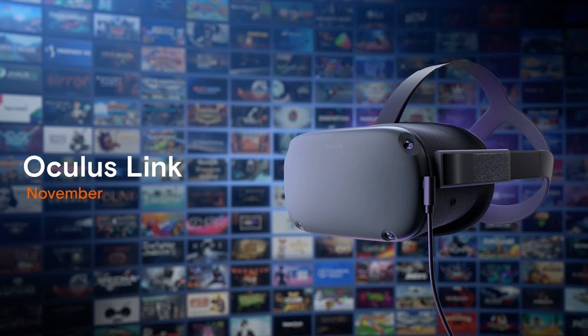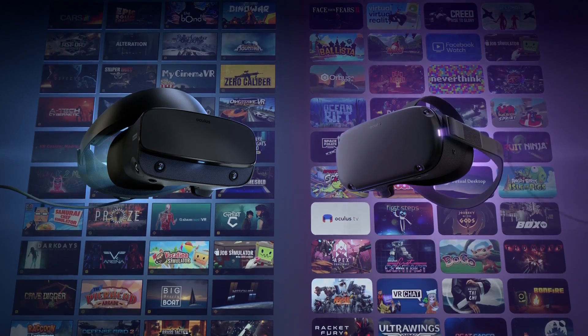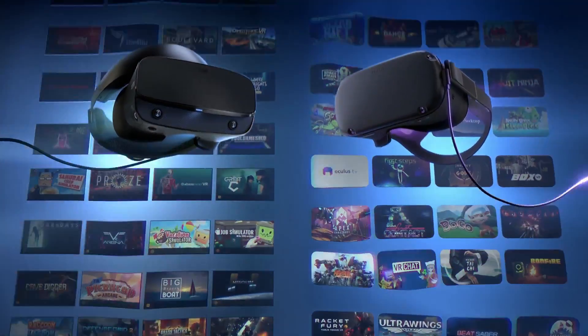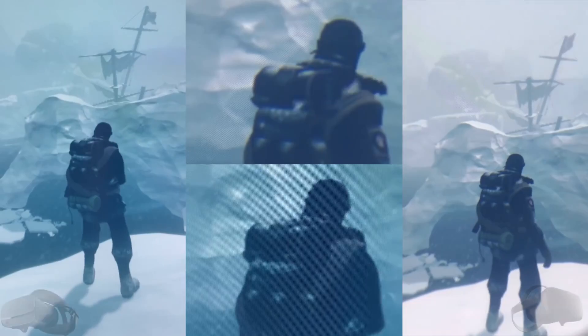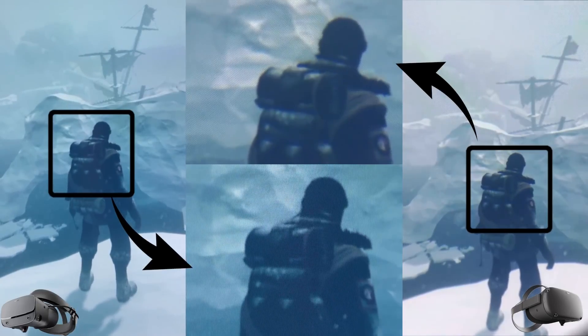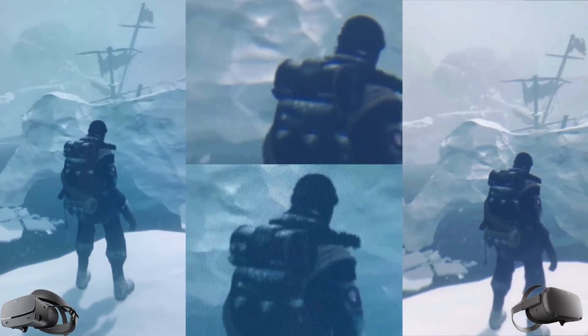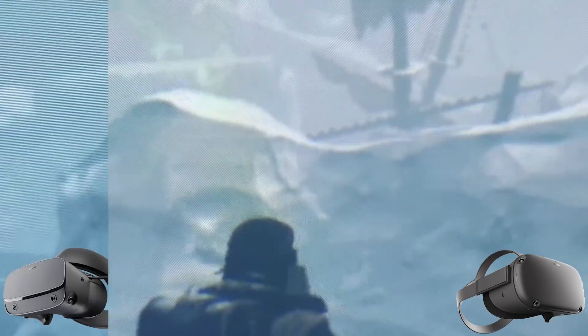Moving on to the Oculus Link. The Link is a combination of PC software and a specific USB cable that allows you to turn your Oculus Quest into a PC VR headset. This is official software from Facebook, and while you can buy an official cable, third-party cables also work quite well. The major pro is additional functionality for your Quest — Oculus exclusive titles once limited to the Rift and Rift S can now be played on the Quest, and it also brings SteamVR titles to the Quest with no software compatibility issues. The Oculus Link Beta does have some GPU limitations, but those should be corrected by full release.